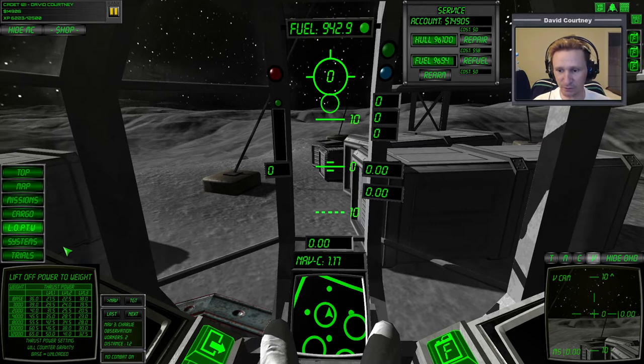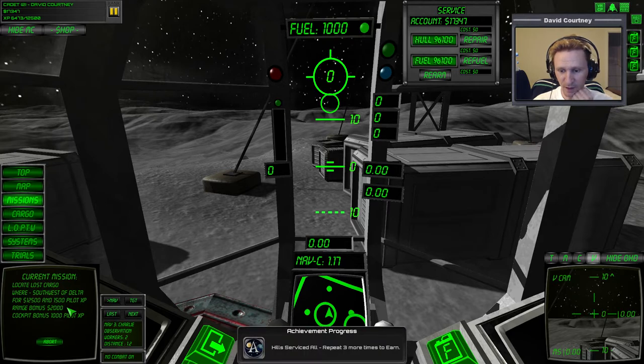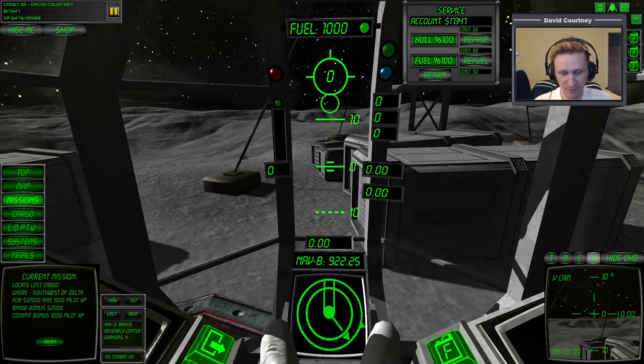So it's southwest of delta. The problem here — like when you're in Orbiter — you've got that horizontal strip across the top that tells you your heading. I need to go to delta, but I need to be west of delta. North is here, which means west is here, so west of delta should be over here. These missions can be pretty tricky. We've got extra fuel so maybe we can pull it off.